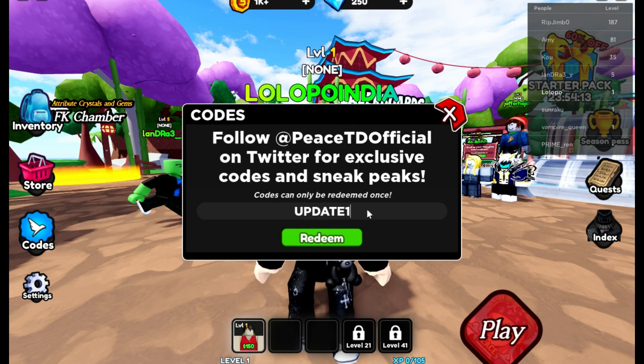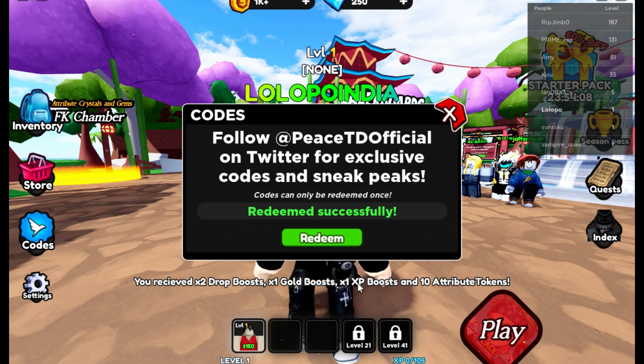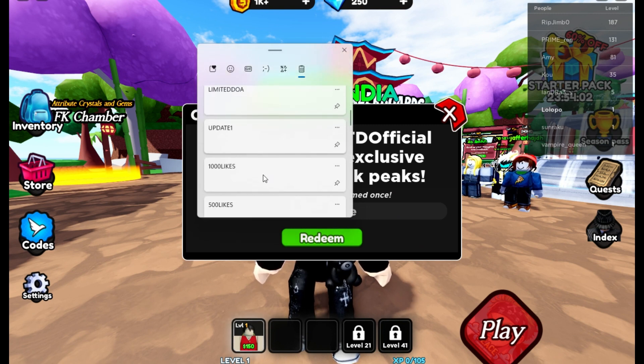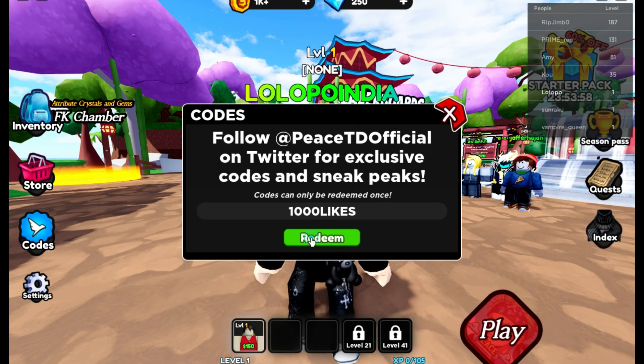The next code is 'update one'. Use this code and — whoa — I received one gold boost! The next code is '1000 likes', let's use this one too.